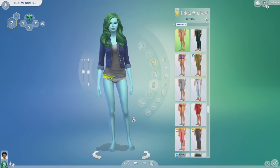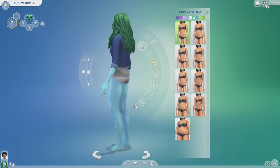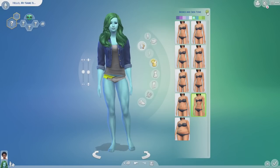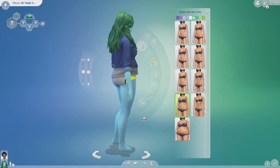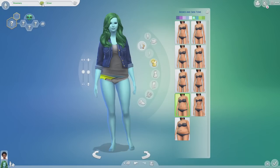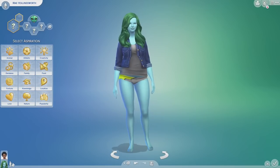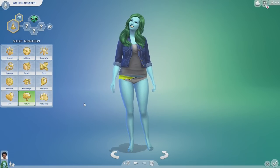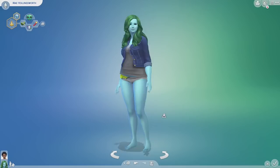I'm just going to let her live her best life here. We're gonna randomize her body because I forgot to do that — one, two, three. She's got those thick thighs — that's gonna save lives. So this is our gorgeous alien woman. Her name is May Hollingsworth. Her aspiration is nature outdoor enthusiast, and her traits are materialistic, creative, and hot-headed. That is our alien woman.